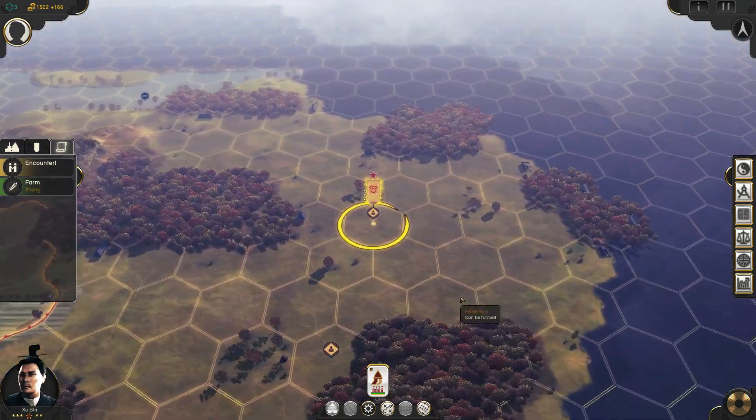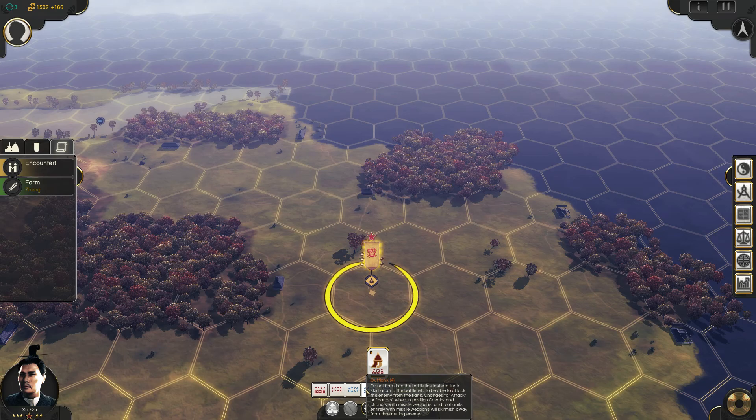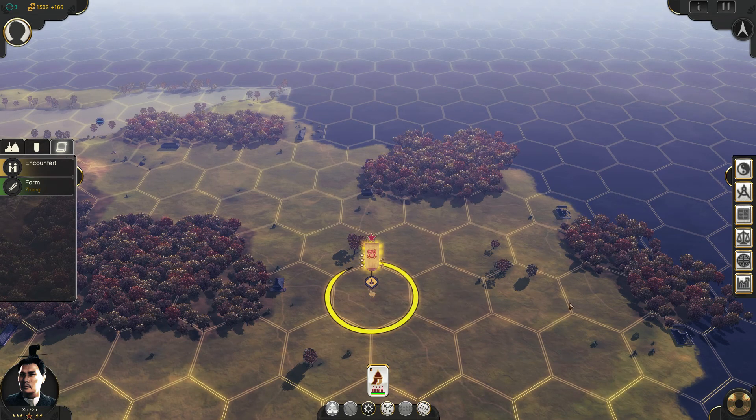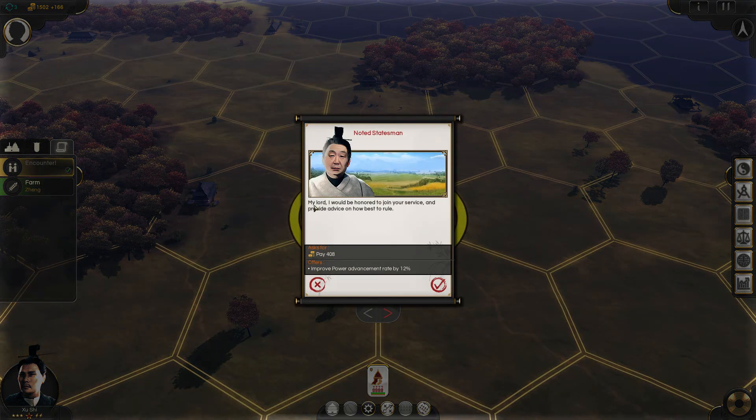Looks like these guys have found their encounter spot. Special commands: disband unit, sleep, auto explore. I don't need any of those. Set battle plans — we'll learn more about that when battle plans become relevant. I mostly just want to initiate this encounter. There it is — Encounter. My lord, I'd be honored to join your service and provide advice on how best to rule. Pay 408, improve Power Advancement rate by 12%. Do I have to pay 408 per turn? Because I definitely can't afford that. I'm going to decline for now — and he's going to stay there.